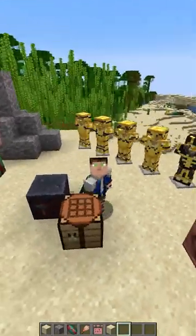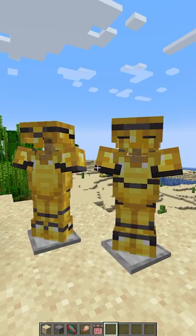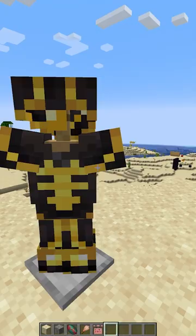Mojang just released an amazing new snapshot. There are five new armor trims, four of which can be found in the new ruins object, and one found in ancient cities. This last one basically switches the armor appearance.